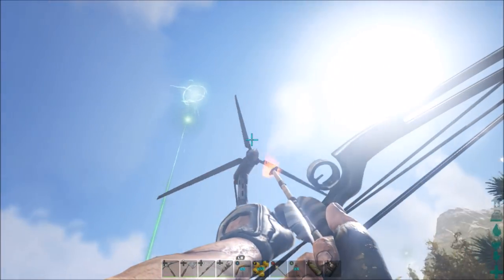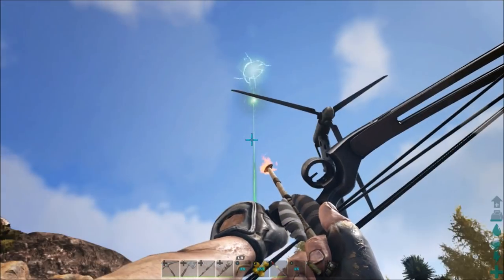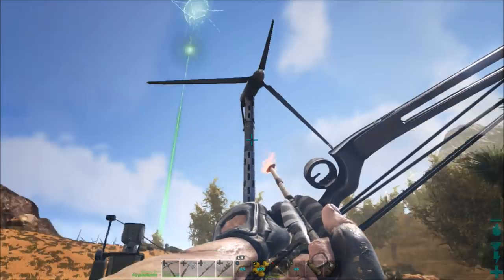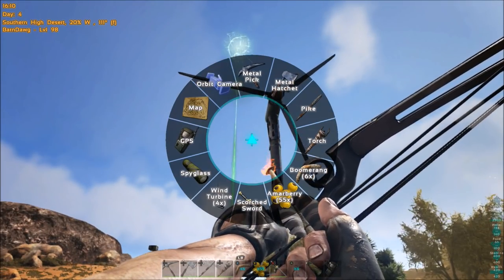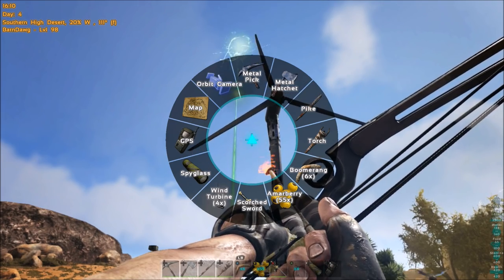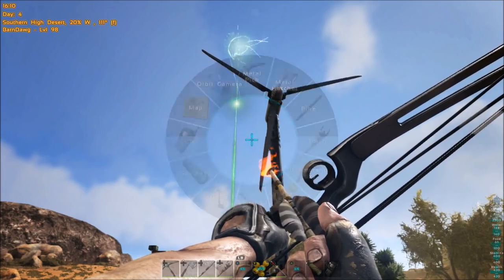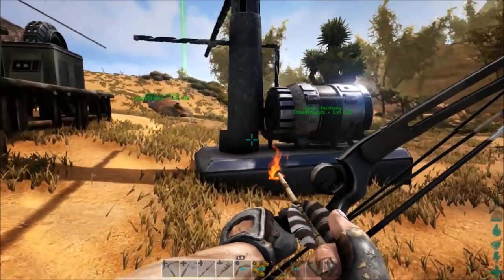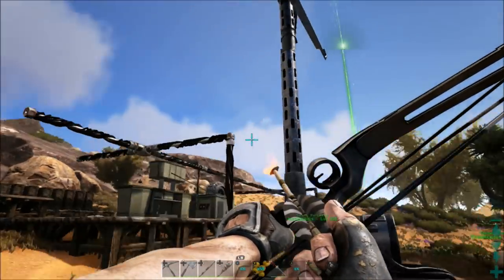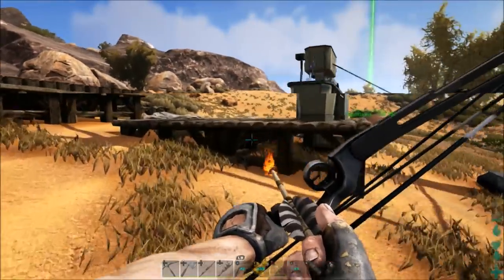If you press the Select button, or the H key if you're on the PC version, see that in the top left corner — Southern High Desert — it has 20% wind. So this wind turbine right here will only work 20% of the time due to the low wind. In order to get it working 100% of the time, I'll take you to a new area.